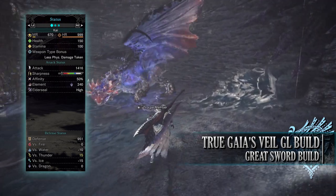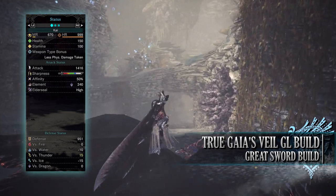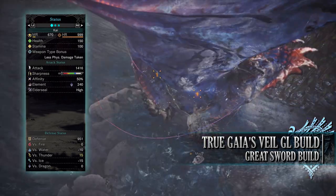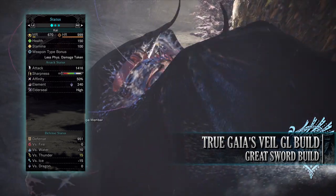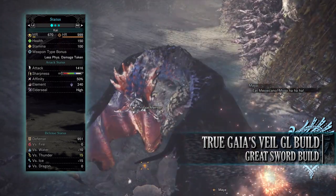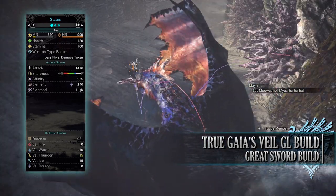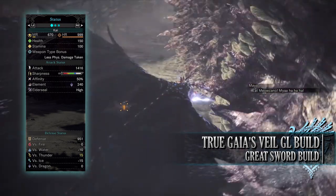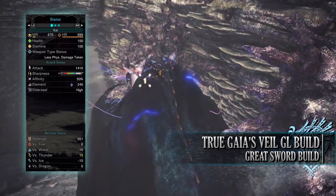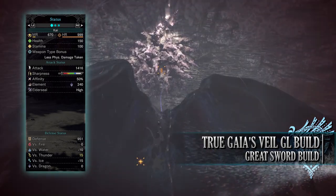If you've done what I've done here, you should have a build with 150 health and 100 stamina — which will be 200 health and 150 stamina when on a hunt taking all relevant consumables. You'll have an attack of 1416 with White Sharpness, 50% base affinity — which can be 100% when attacking tenderized monster weak points. You'll have a Dragon rating of 240 with high Elder Seal. As for your defense, you'll have an incredibly high defense of 951 that is strong against water, neutral against fire and dragon, but unfortunately weak to thunder and ice.